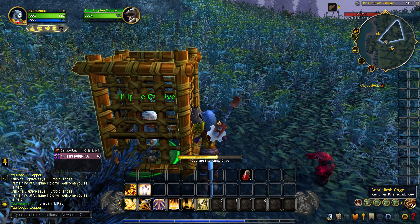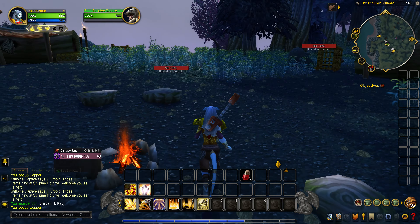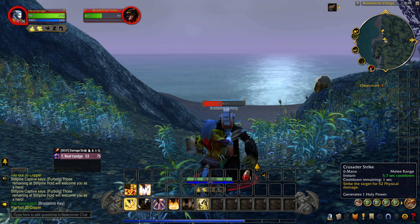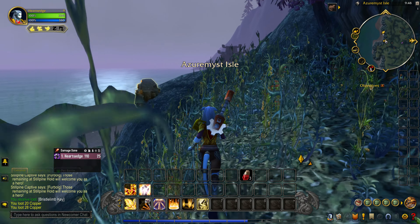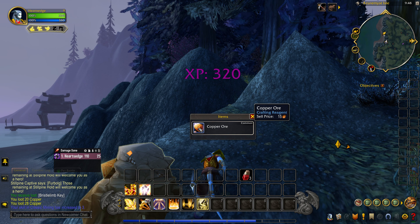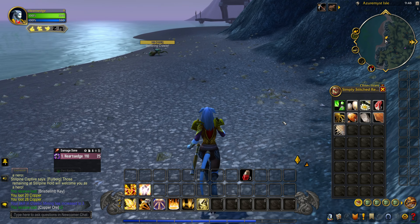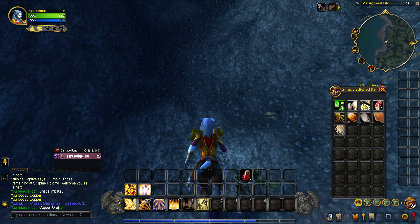I'm not level 10 yet, I'm getting close though — I'm at three bars away from 10, which is nice. We're going to get out of this area real quick. Grab the copper. There's a herb down here somewhere, go grab it. We're going to get out of this area real quick.